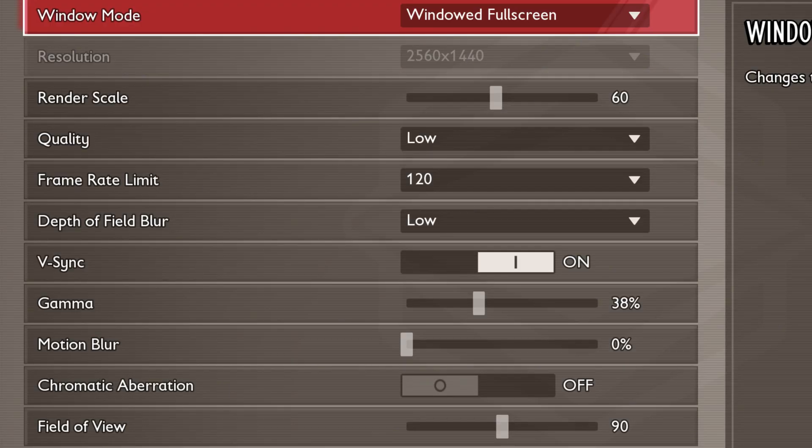Finally, Field of View, or FOV, should be set to 90. This determines how much of the game world you can see on your screen. A wider FOV can help you spot enemies more easily.